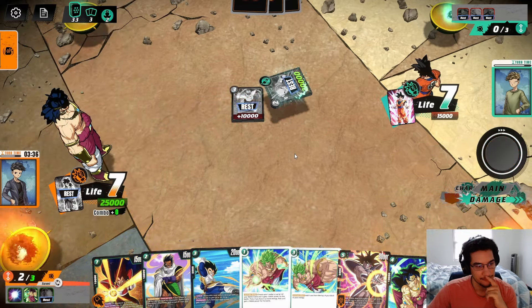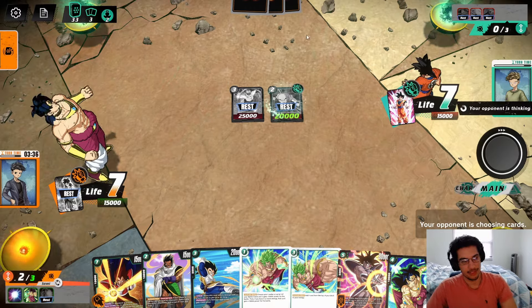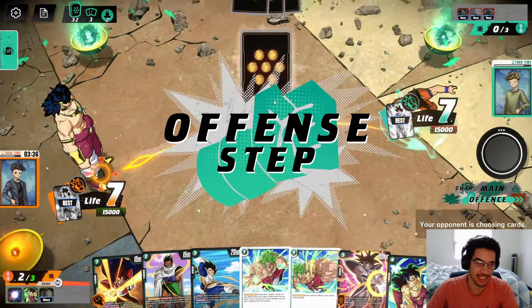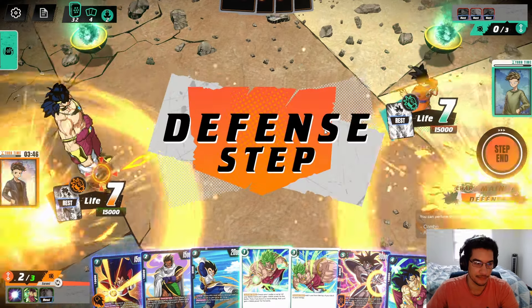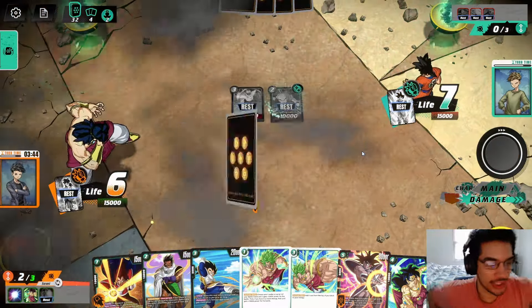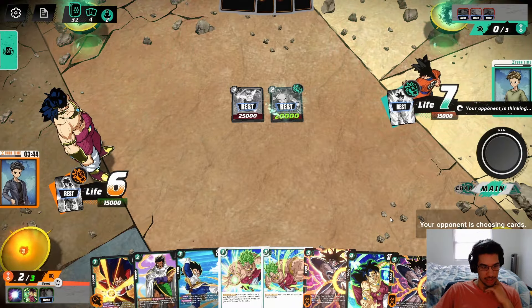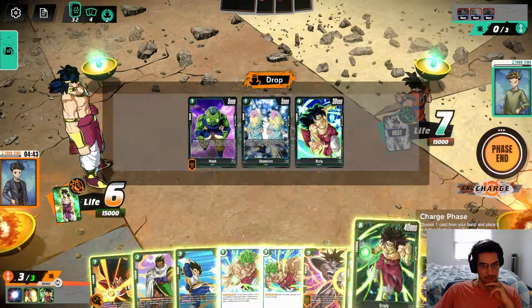Then the opponent attacks me with their leader, and I think I want to take this 1 damage — go down to 6 and get another card to my hand. We get another Goku so we want to see those down here. I need to combo out with a 3-drop later on. Now that we have a 4-drop on the field, when we play this Trunks, we'll be able to actually get value.